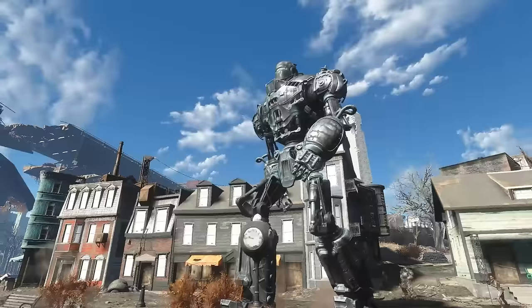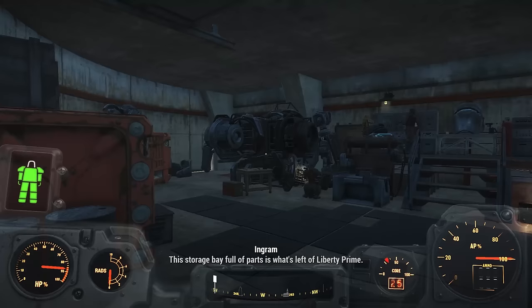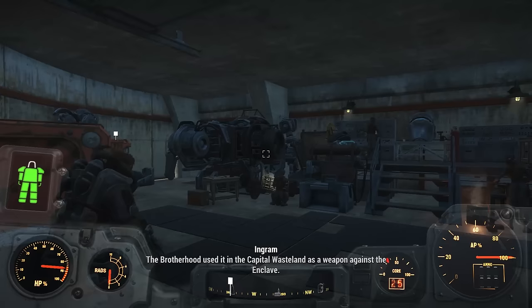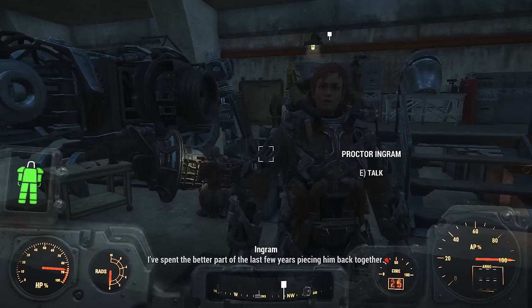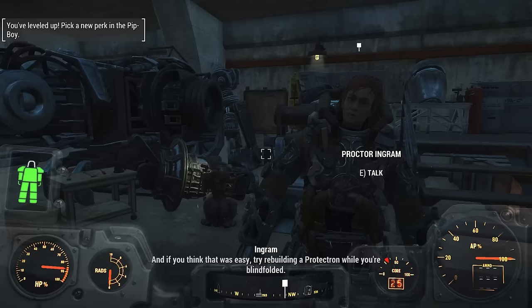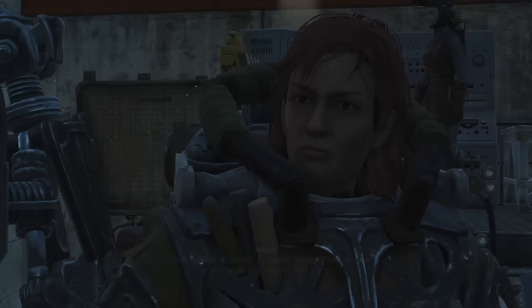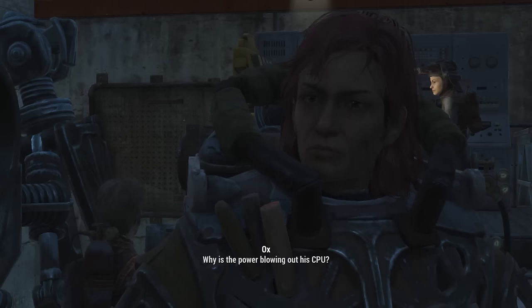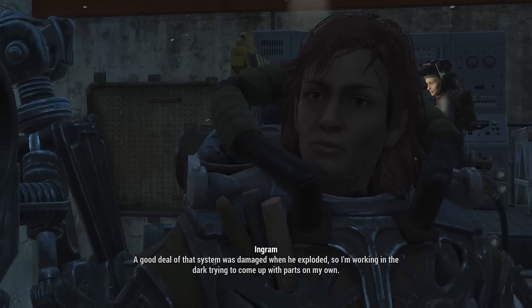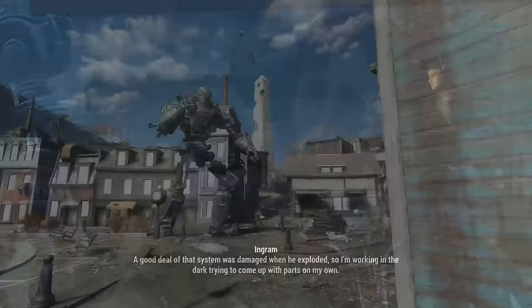Fast forward 10 years to the events of Fallout 4, and the Brotherhood of Steel loads the pieces of Liberty Prime aboard the Prydwen and brings the robot to Boston. Proctor Ingram takes you to a locked garage where scribes and engineers are working on Liberty Prime. [Ingram dialogue] This storage bay full of parts is what's left of Liberty Prime. It's the most advanced robot the Brotherhood has ever had. Unfortunately, Liberty Prime was destroyed in the line of duty. I've spent the better part of the last few years piecing it back together. In order to get Liberty Prime fully operational, we're going to need your help. The first problem is his CPU — every time we try to feed power to it, it blows itself out. Liberty Prime has a highly complex power system, and a good deal of that was damaged when he exploded.